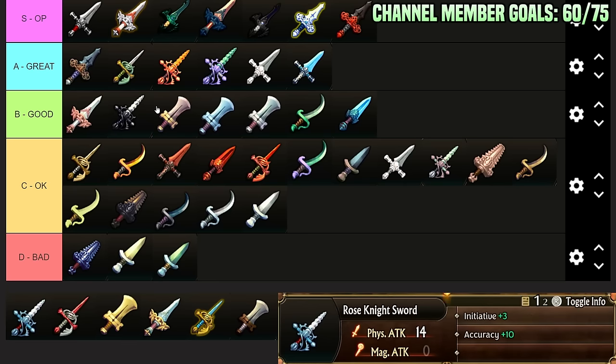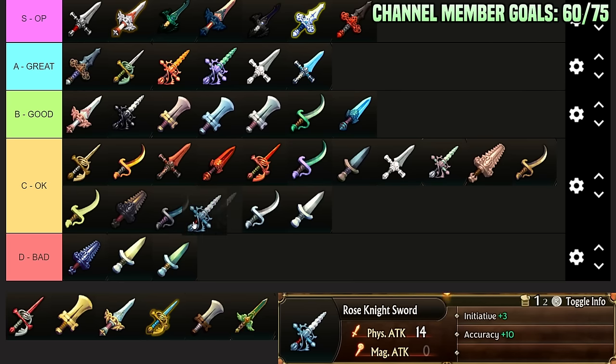Rose Knight Sword: Accuracy plus 10, Initiative plus 3, and decent stats otherwise. Should you forge this? Maybe. It's decent — I don't think it's the best thing. It fixes hit, gives you 3 initiative. I'll put it in low B-Tier.